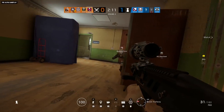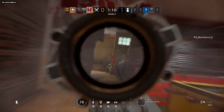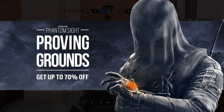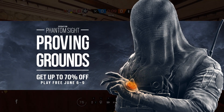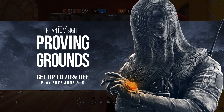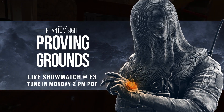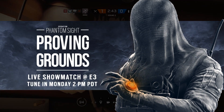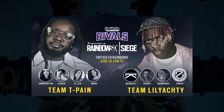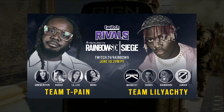Rainbow Six is celebrating the upcoming launch of Operation Phantom Sight with a special free weekend event called Proving Grounds, which runs June 6th through the night, where you can train with friends for free and save up to 70% if you want to pick it up. Then celebrate the launch with the E3 Celebrity Showdown — watch Team T-Pain and Team Lil Yachty compete for a $50,000 charity prize pool.